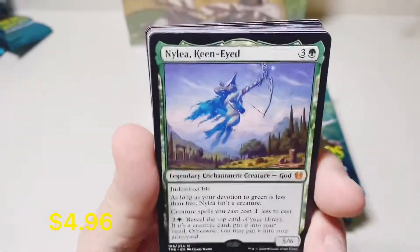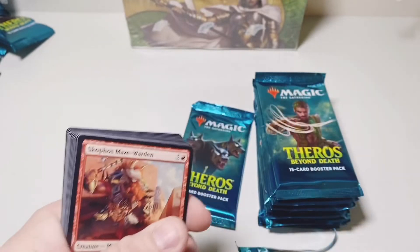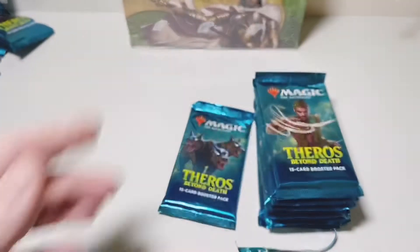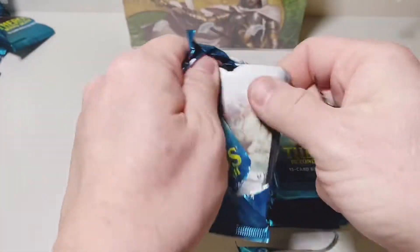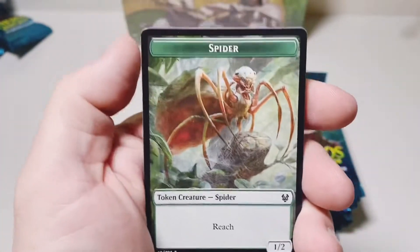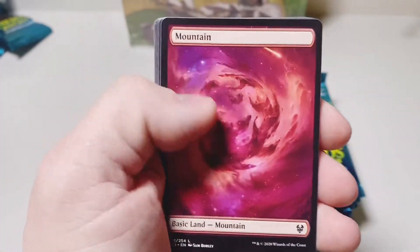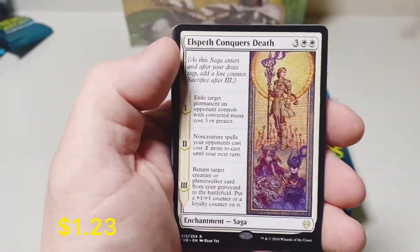There's another mythic — Nylea, Keen-Eyed. So what do you guys think the best god or giant out of the set is? I think it's between Thassa and Heliod. I've played against a few decks that have Thassa in them on Magic Arena and she seems like a real problem.